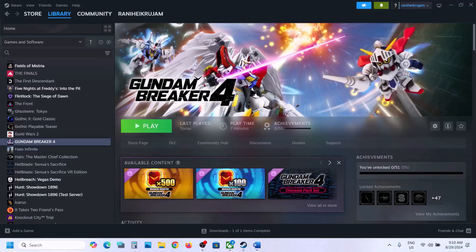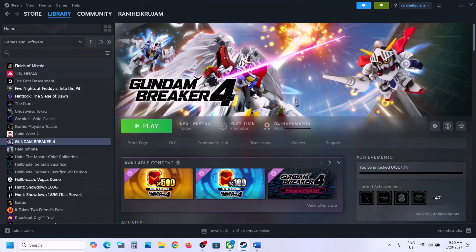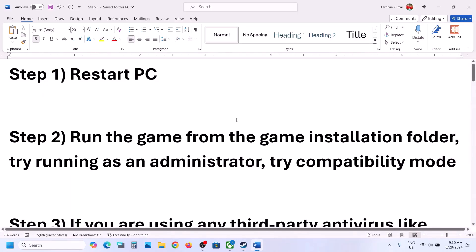The first step is to restart your computer. Simply restart once, and after the system restart launch the game and check. The next step is to run the game as an administrator from the game installation folder.